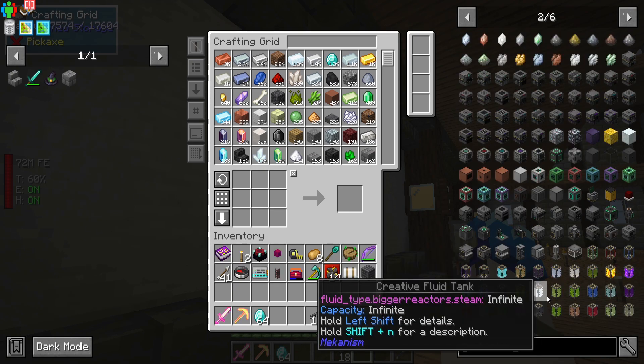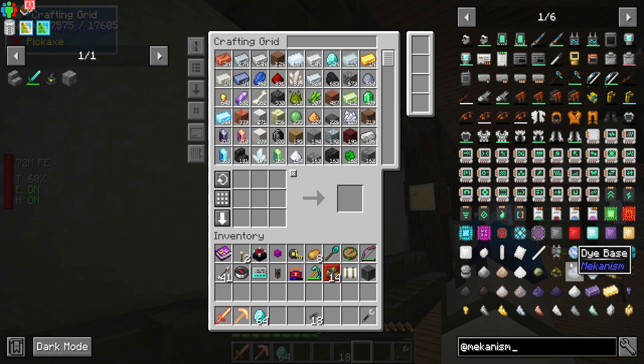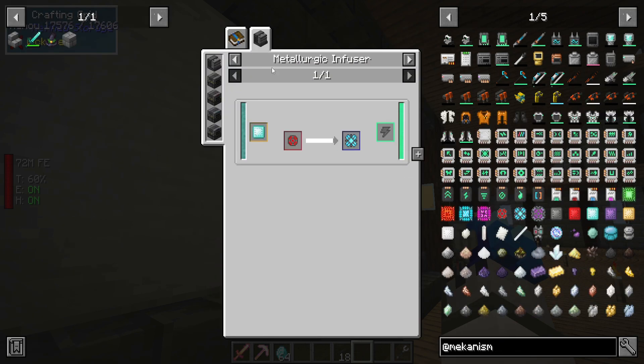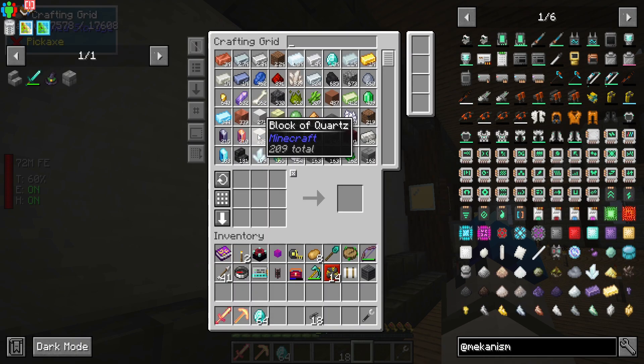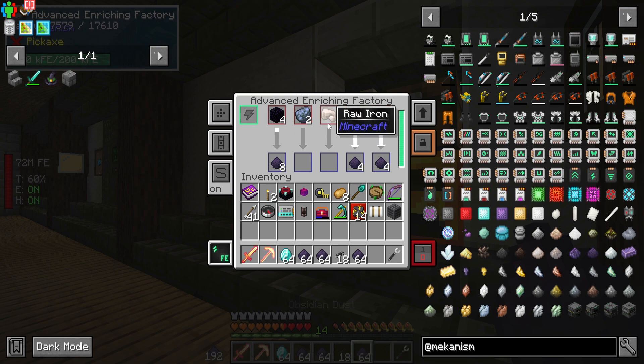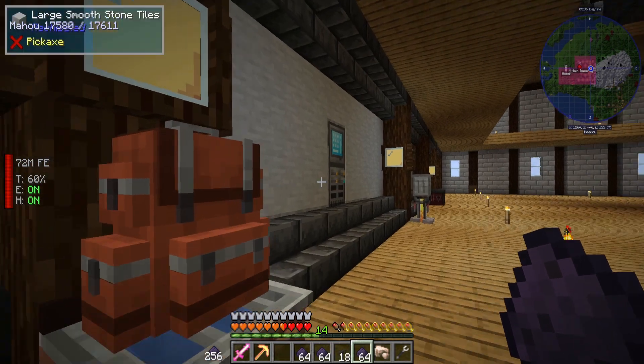We also need diamonds. In Mekanism, it's enriched diamonds — that's what it is — because you need the Reinforced Alloy, and this requires the Infused Alloy to get Enriched Reinforcement, which requires Enriched Diamond. Let's go ahead and get that. I'll throw the ores in here — that's probably faster.